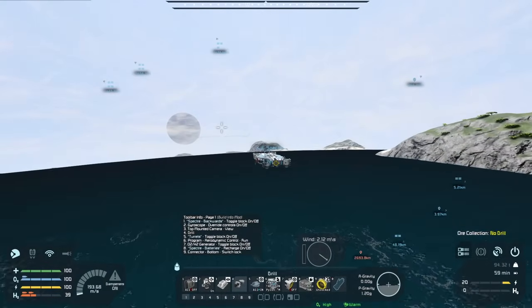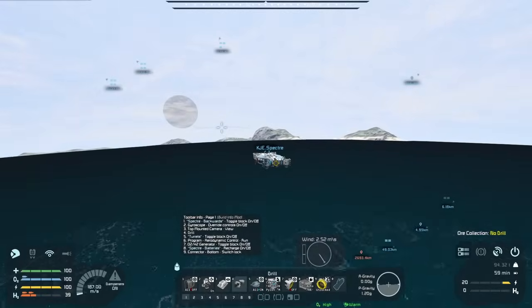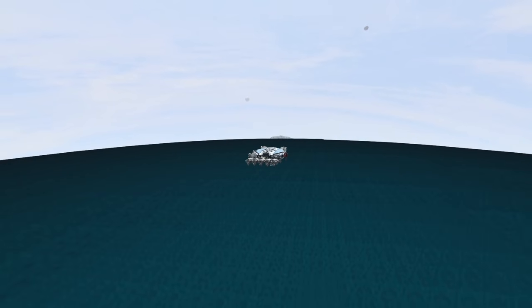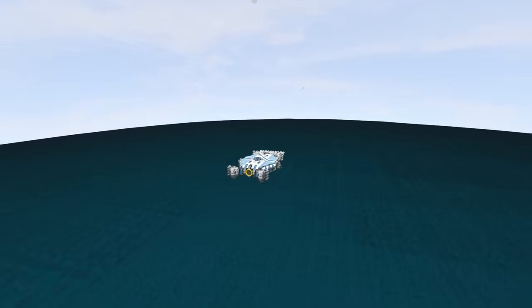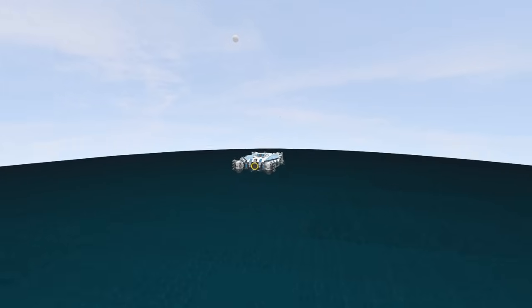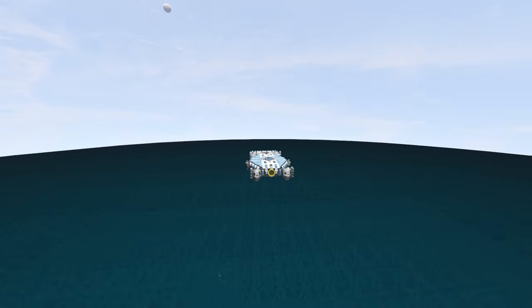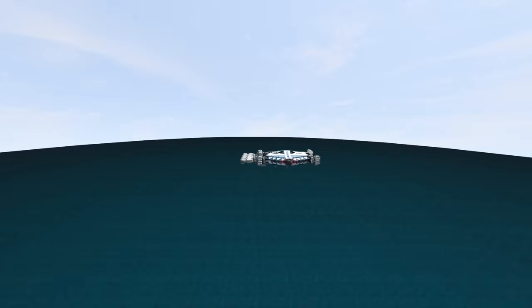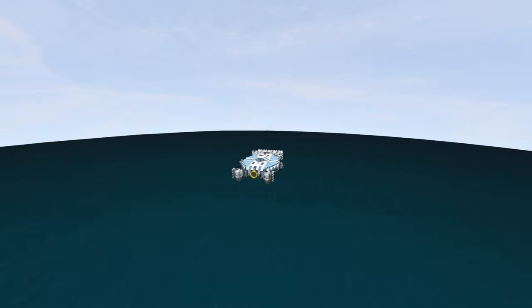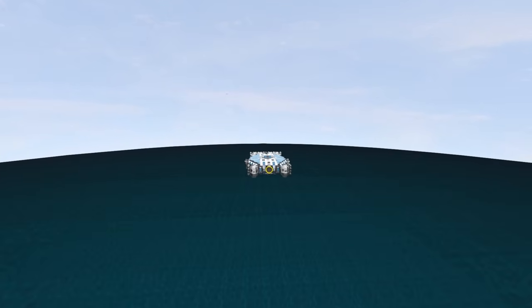I'll skip all these islands for now and just look for enemy signals. There's just a giant expanse of nothingness — all ocean, no islands in sight. This is like Point Nemo but for this planet. I'm just heading west. Are there any other islands over here? I thought I saw some from orbit, but you never know where they are.